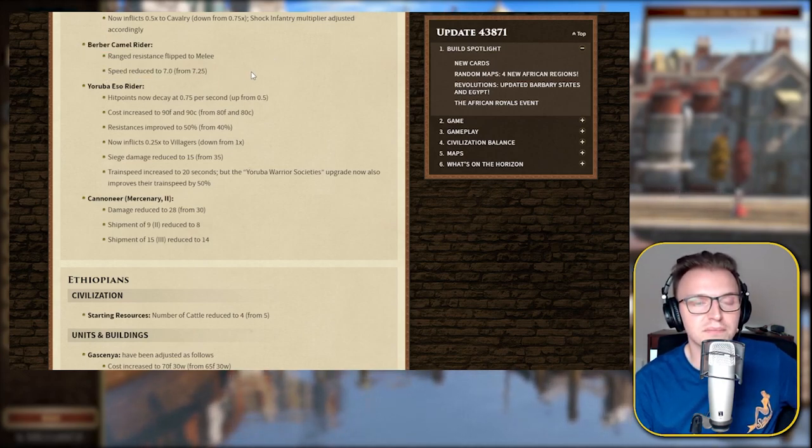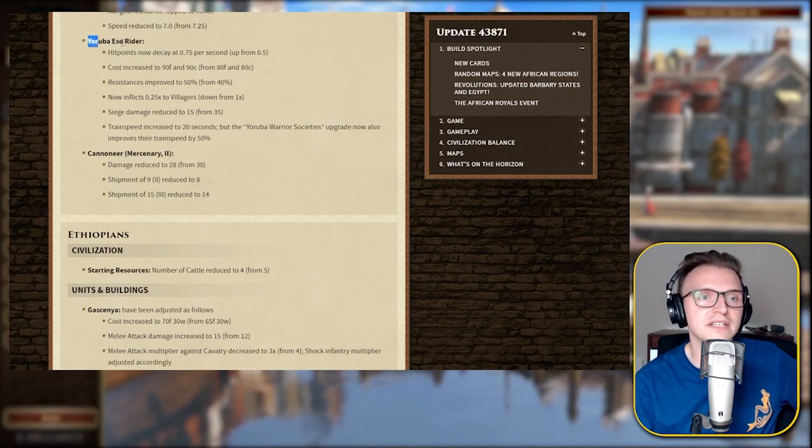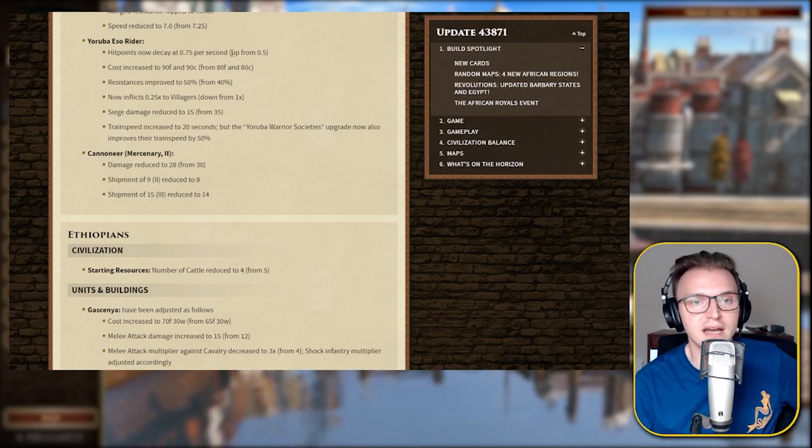Speed reduced to 7 from 7.25. The Yoruba ISO Riders — these are ridiculous units. Hit points now decay at 0.75 per second, up from 0.5 — another nerf. Cost increased by just over 10-12% on both food and coin. Resistance improved — that's a buff. Now inflict 0.25 times multiplier to buildings, down from 1 — so they're not going to be able to raid as effectively. Siege damage reduced massively — about a 60-70% reduction. Train speed increased to 20 seconds, but the Yoruba Warrior Society upgrade now also improves their train speed by 50%.